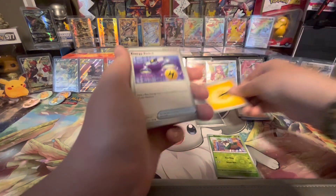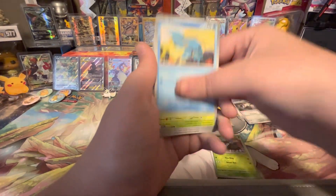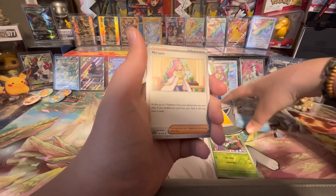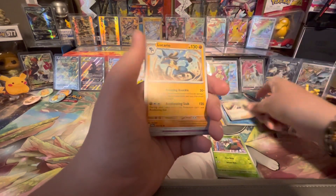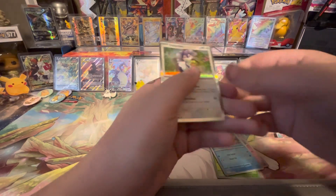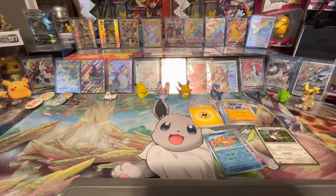Okay, we got Lightning Energy, Energy Switch, Vroom, Concher, Skidoo, Floatzel, Miriam, Lucario, Flabebe Reverse, Weasel Reverse, and Indeedee Hollow. I think it's cool that in Scarlet and Violet you're guaranteed a Hollow.